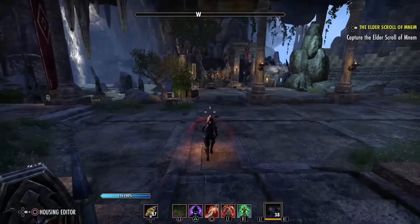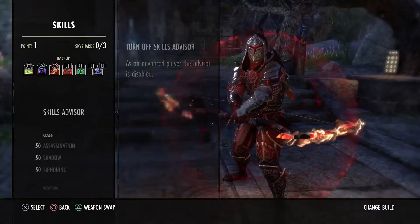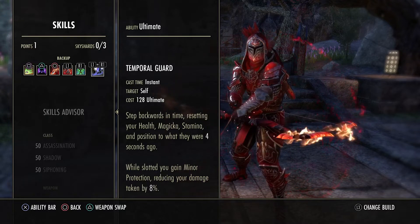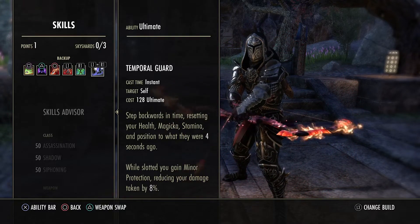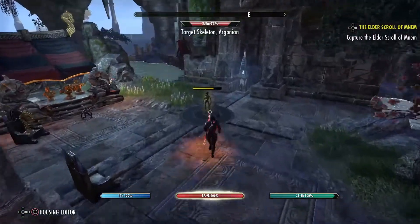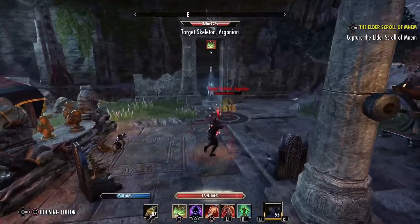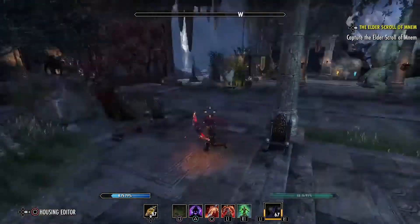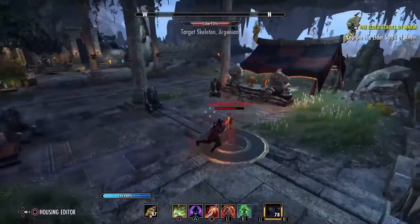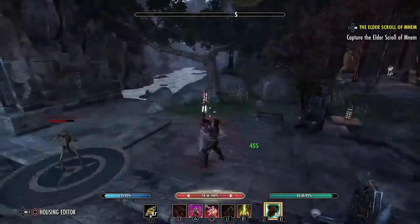I actually rarely use temporal guard actively as an ultimate. I'll use it if I get bursted really hard and I'm at execute range — it's a last-second save because it reverts you back to what your stats were four seconds ago. But typically I keep it because of the passive minor protection it provides. My bow bar also has the defending trait because while I'm on that bar I'm mostly buffing and pre-debuffing my opponent, getting ready to jump in and burst them down. I want to be as tanky as possible on that bar.